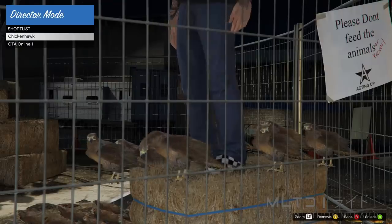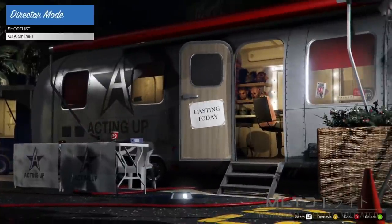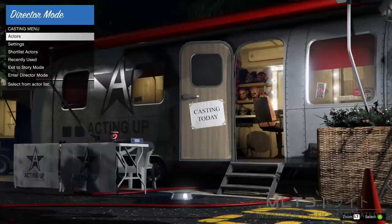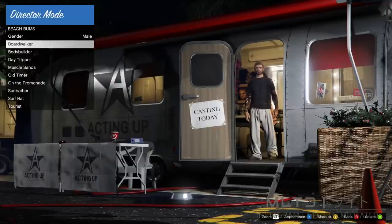Remove the chicken hawk from the shortlist which will take us back to an empty trailer. Press back and go into the actors category, then into beach bums — it should be hovering over boardwalker automatically and you should see your GTA Online character. However if you see a regular NPC instead, re-shortlist the chicken hawk and switch between them again until the character is back on the haystack, then remove the chicken hawk and come back to boardwalker. This is a common problem so don't worry if it happens.